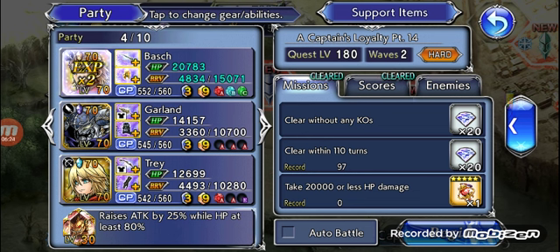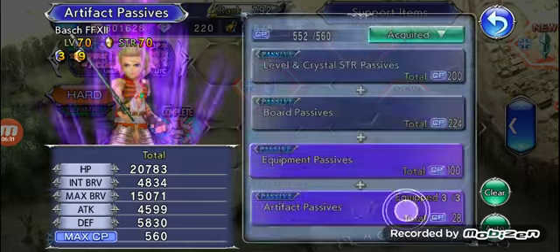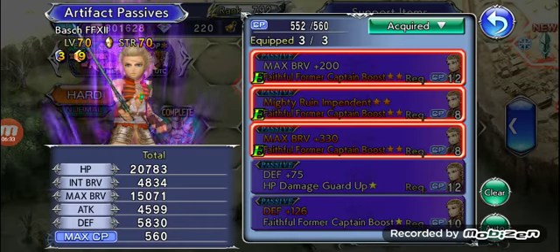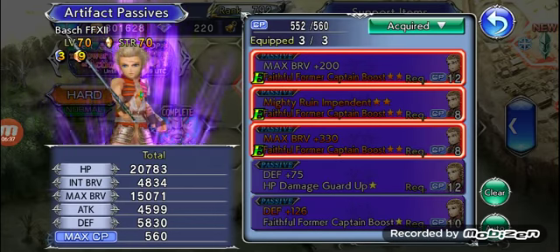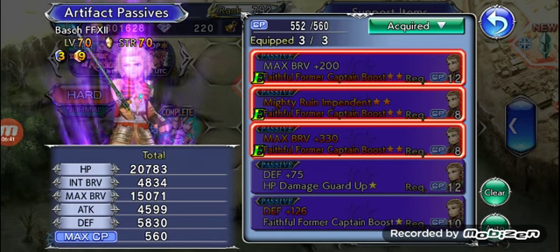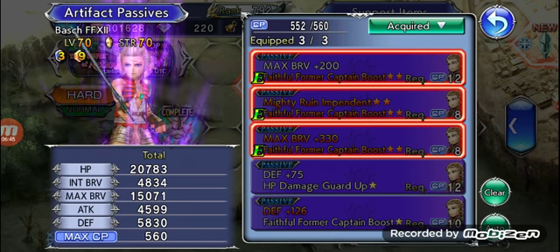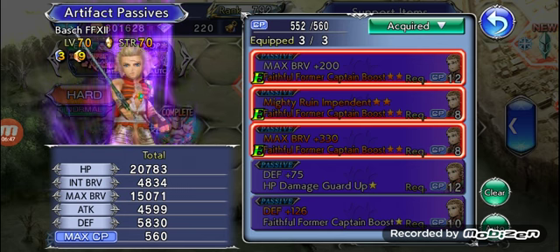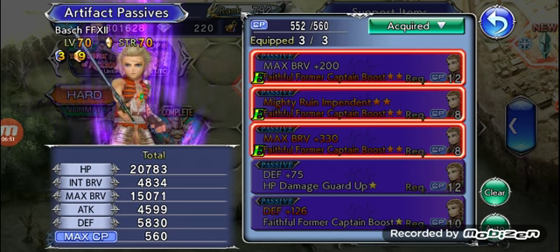Okay, we're back with the gameplay showcase. This is what my Bosch is looking like. For artifacts, I would definitely say the best in slot is 108/330. I'm going for C50 mainly because I want my Bosch to be really thick in HP, but I would definitely say if you want to go for best in slot at this point in time, 108/330. Maybe in the future 108/C50 because of what he gets, but yeah, I only went for this because I want my Bosch to be really thick.